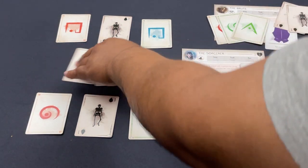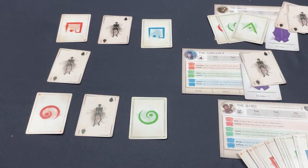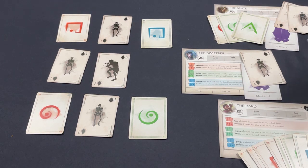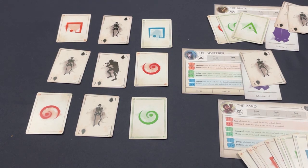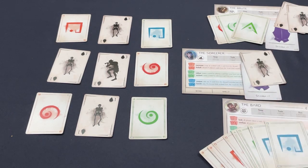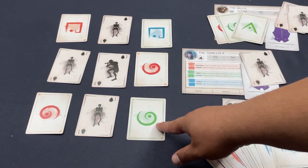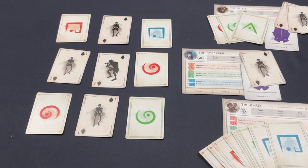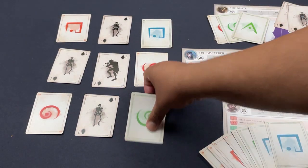The Sorcerer takes a one-level wound and gets some more monsters from the void. Two blue cards in hand — not much to work with. I want to set up the Bard, who has two squares in hand. There's a square in the void but I need to get the green swirly out of the same row. I'll rearrange the void so the Bard can take the square without having to eat the swirly.